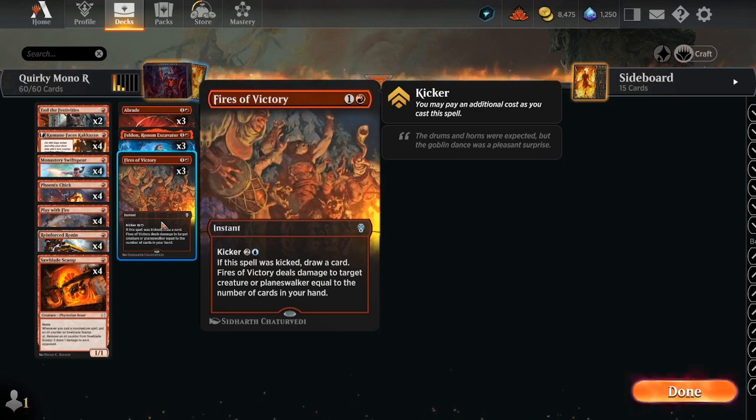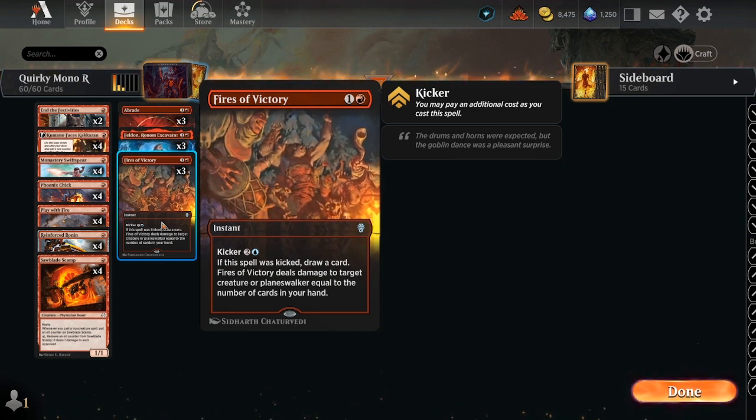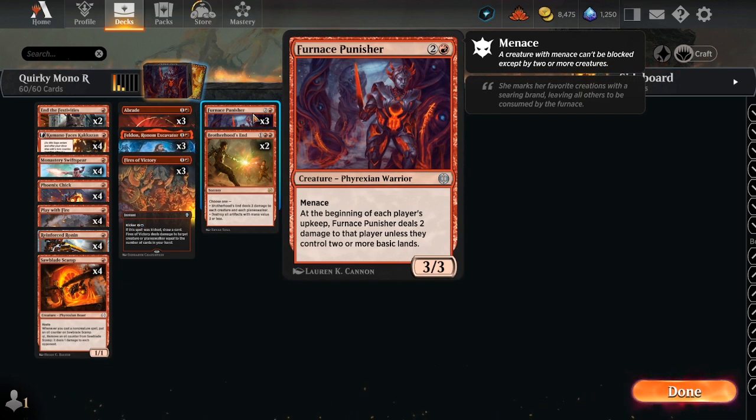The Excavator: whenever it stealth-damages, we exile that many cards from the top of our library, and we can choose one of them to play until the end of the next turn. We're also running three Fires of Victory to take out planeswalkers and creatures.